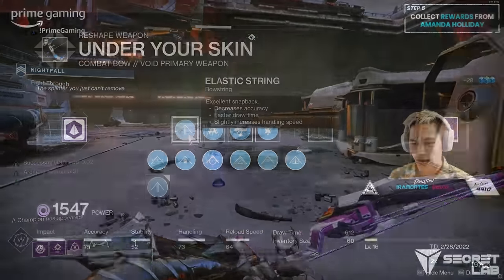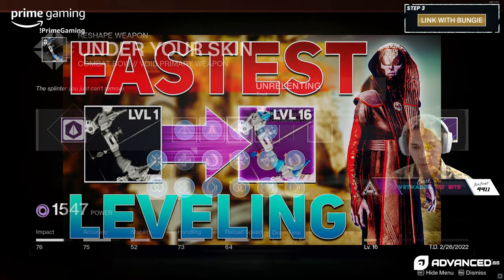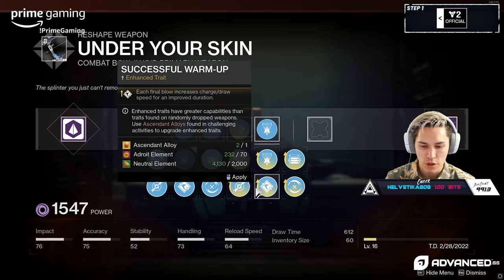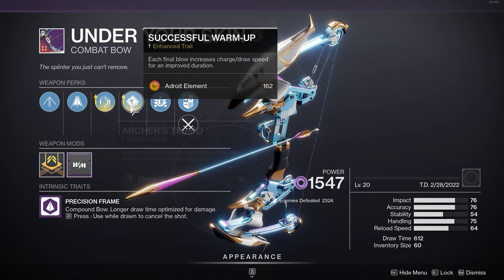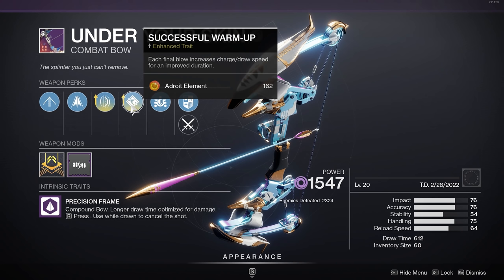Now let's talk about this bow. We've already shown us making this bow, and we did a video going over the fastest way to level in the game. Upon leveling things up and getting this weapon to at least level 16, you can unlock all the enhanced traits. The combination I wanted to start with was Enhanced Archer's Tempo and Enhanced Successful Warm-Up. The reason why this is so important is that they both do almost the exact same thing. Archer's Tempo substantially decreases draw time after every precision hit for a longer duration, even more so than regular Archer's Tempo. And Enhanced Successful Warm-Up simply requires a final blow with the weapon, which also decreases draw time for an improved — and honestly, a very long — duration.